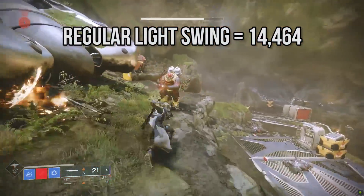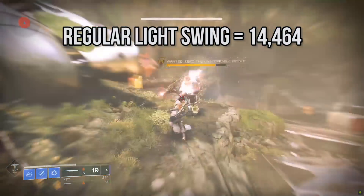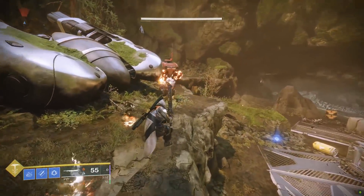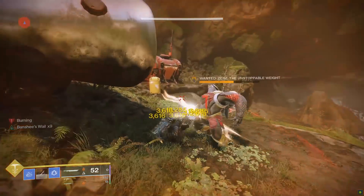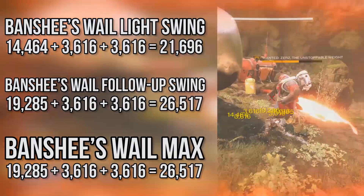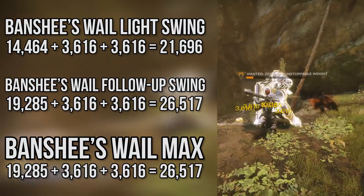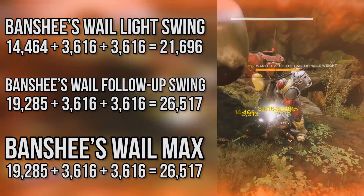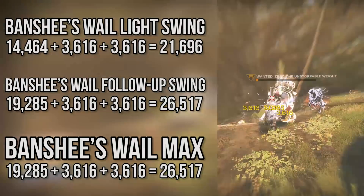For the Lament, the light swing doesn't really compare to the Guillotine's x5 Whirlwind hit, but remember that's at the absolute base — that isn't Lament's final form. Let's go ahead and activate Banshee's Whale by hitting the block button for half a second, then swing away. The very first hit already clocks in at 21,696. Not only is that way more than Whirlwind Guillotine, that's the bottom end of the damage scale. Every hit gives you more of Banshee's Whale, and by the end if you were to only light attack, you'd be dishing out over 26,517 damage per light attack.